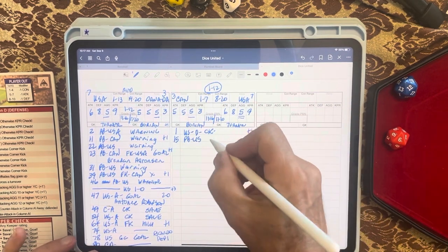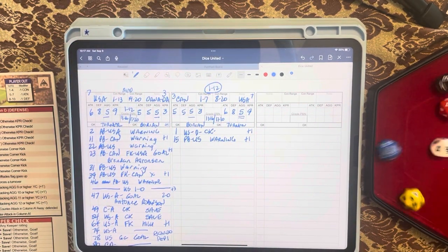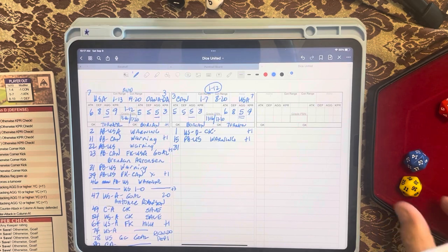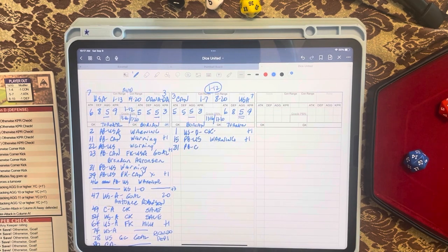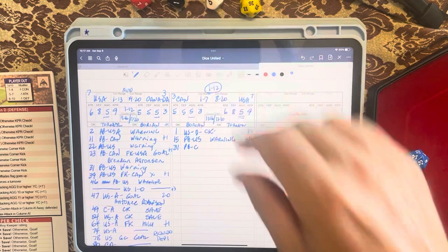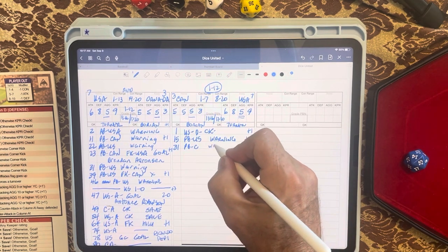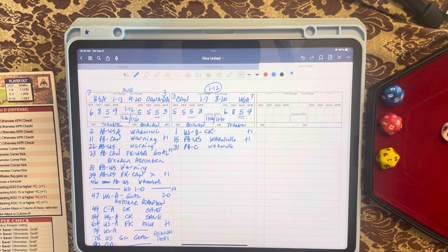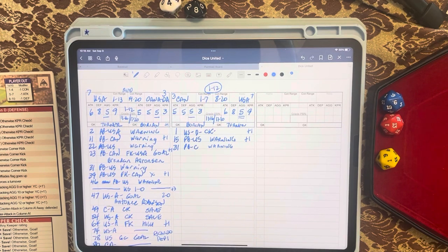Next roll: seven and nine is sixteen, bringing us to thirty-one minutes. Yellow dice is sixteen — a pitch battle for Canada. The red die is two plus Canada's aggression of five equals seven. Zero time is added — just a quick warning for a borderline foul. Warning to the Canadians. Still tied at zero-zero.